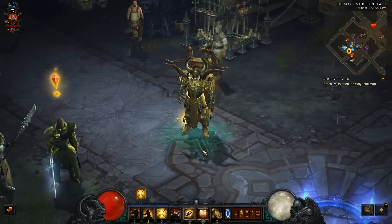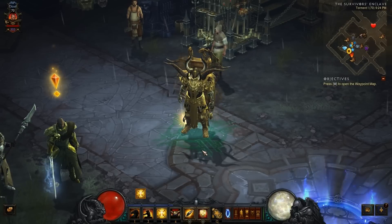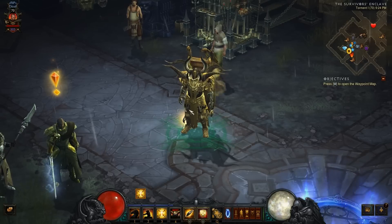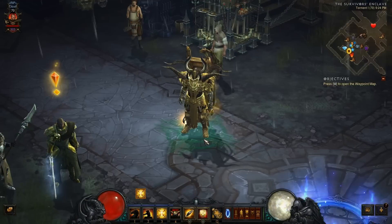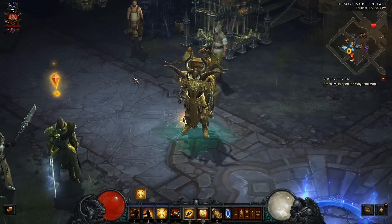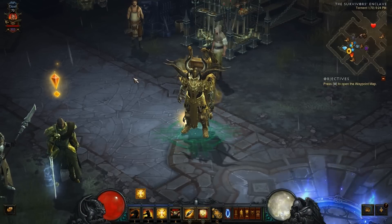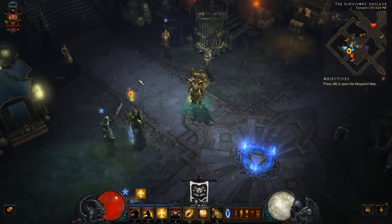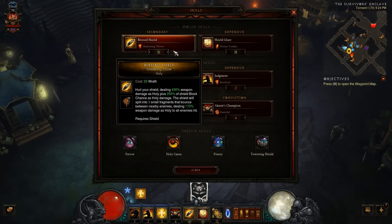Hey, what's going on YouTube, Chuckles again back with another Diablo 3 video. I am joined by Powered by Fatal — this is his Crusader right here, his holy slash physical Crusader. He has named it Cloud as an homage to Final Fantasy 7, which if you watch my channel you know I'm doing a let's play on it — shameless plug. So let's go ahead and jump right into it.